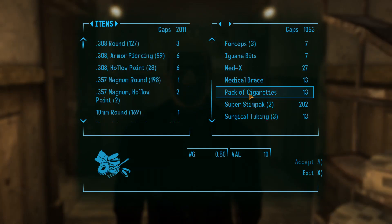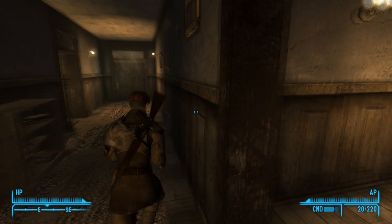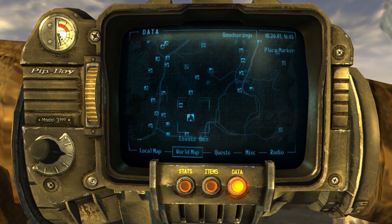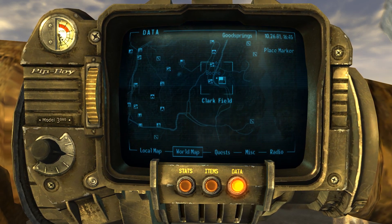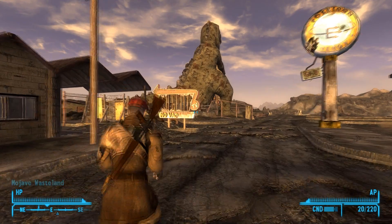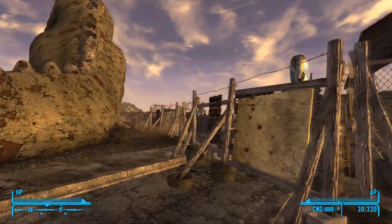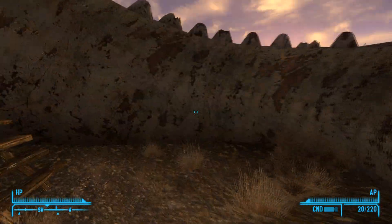I want to make sure I have as many items as I can. I think we're good shopping for now. So we're going to go back to Novak — probably just made the most roundabout way possible, but it was worth it. Let's go to Novak. I don't think Boone's out here yet. We can actually talk to Manny. Fuck off, Victor, you creepy bastard. Yeah, I'm pretty sure Manny's still up there and he'll actually mark Boulder City on our map.